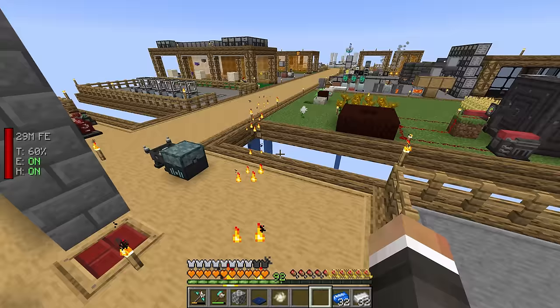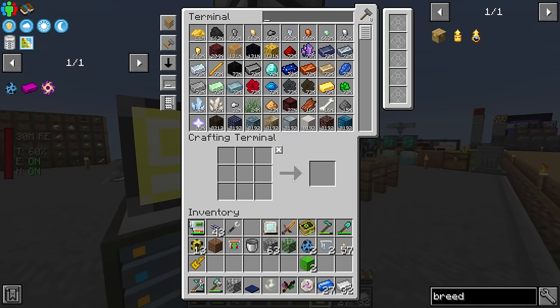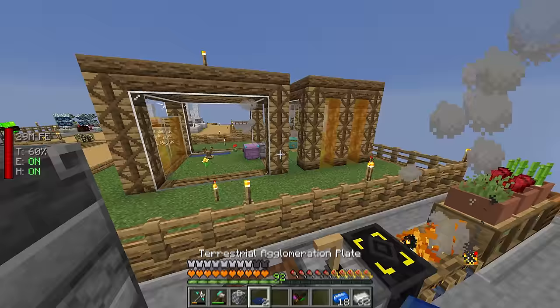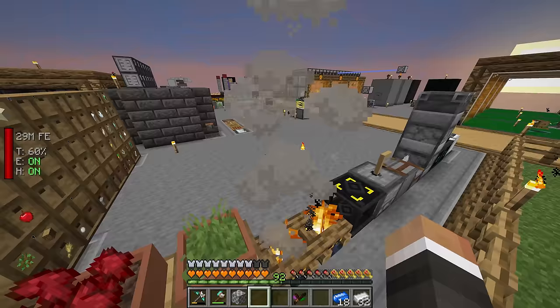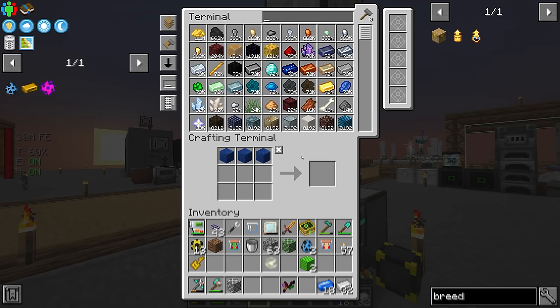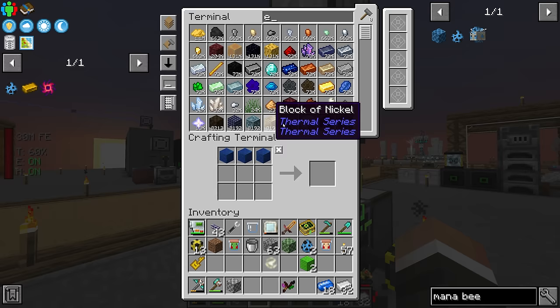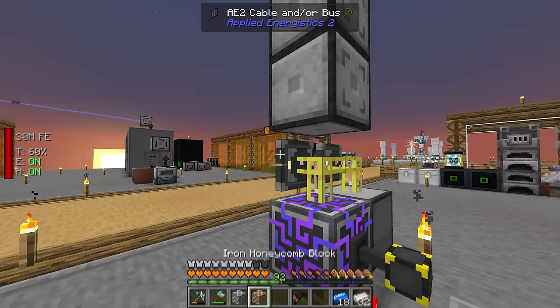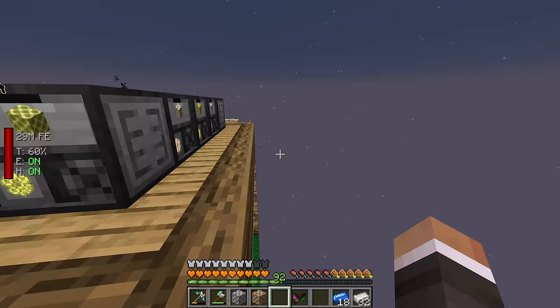I've moved the runic altar over to our new mana generation setup to make the runes we need. Now that we have another rune of mana, we can make another block of mana steel and another terrestrial agglomeration plate. Putting both down, we can collect our iron bee and place down the mana steel bee nectar block — also known as the mana bee nectar block — which requires two blocks of mana steel, two iron honeycomb blocks, and some honey.